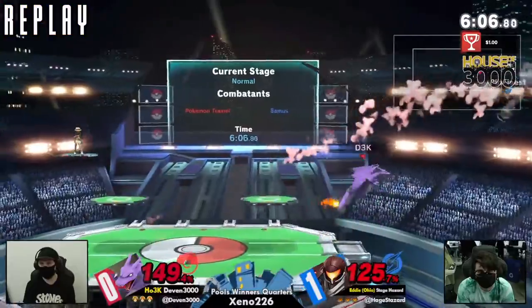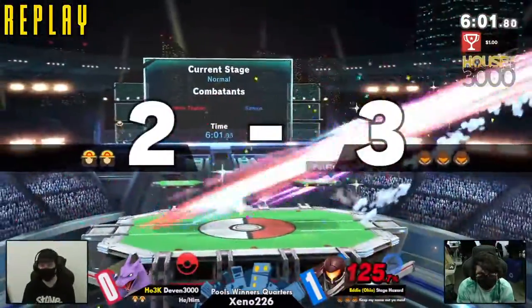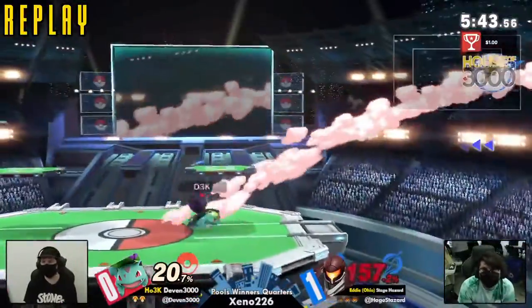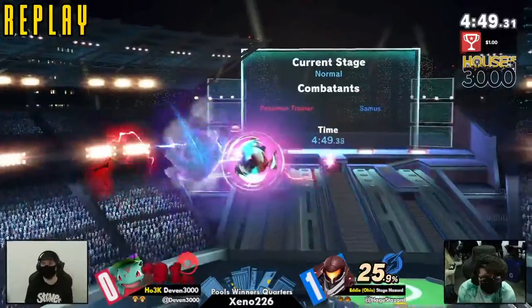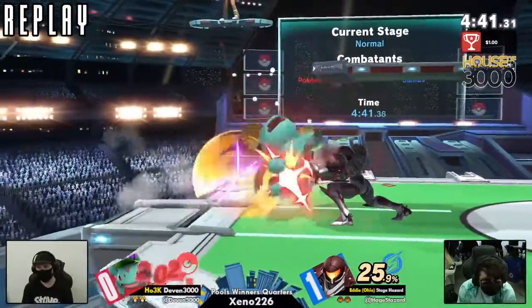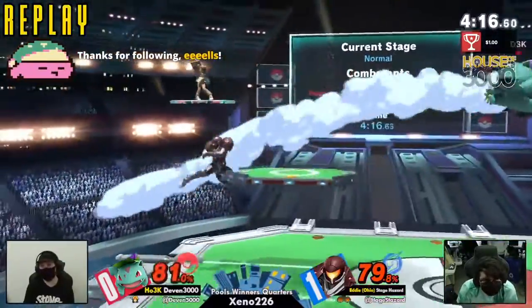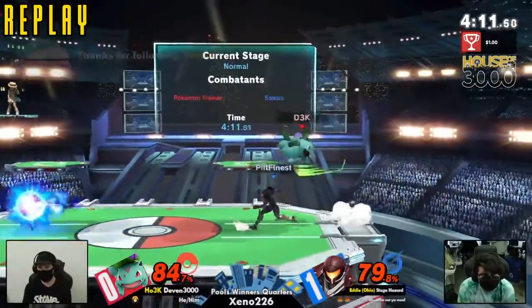That was a really intense game for both players. Stage Hazard just had to chill once he was in advantage — not really having to approach as much, just reacting to Devon's attacks, which he did really well. Stage Hazard had some really strong set play that entire set and Devon just wasn't able to find a way around it. Stage Hazard had too many options — he was very good at ledge trapping and ledge guarding, making sure Devon was not able to get back on stage while also taking damage in the process.